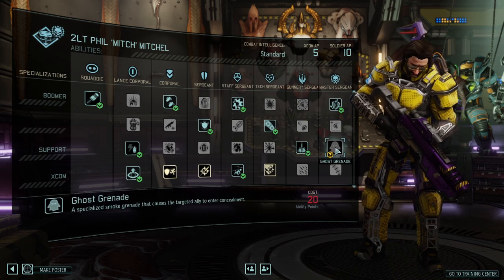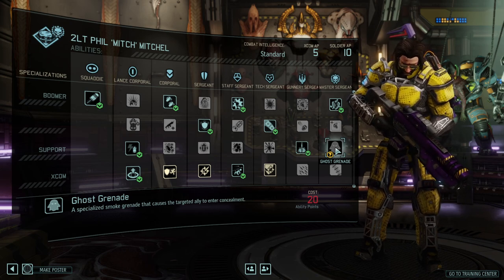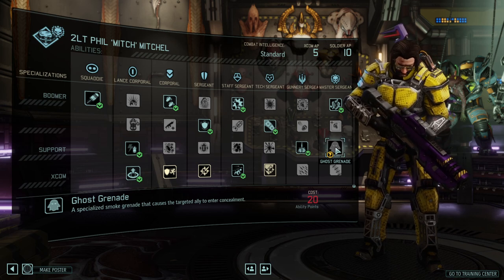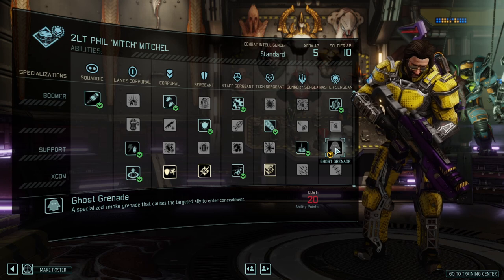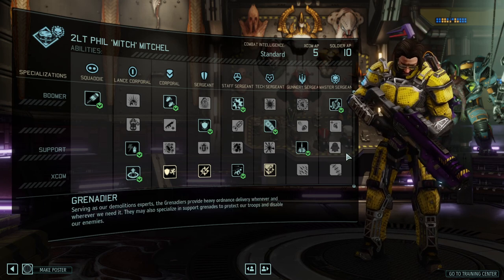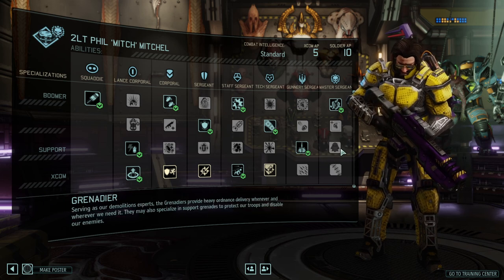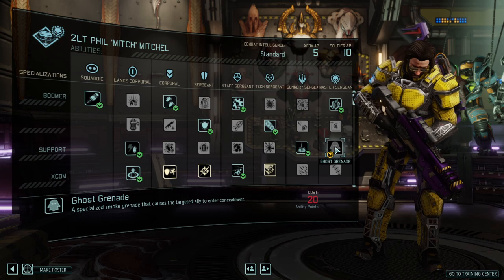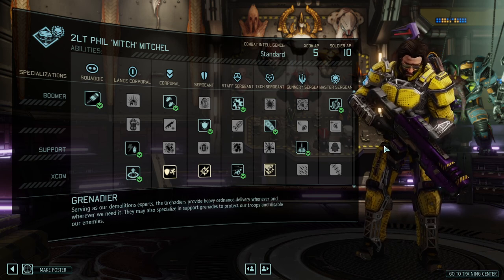Ghost Grenade is an absolutely fantastic ability, allowing you to target allies to re-enter concealment. I personally don't use concealment that often, but there's a great mechanical collaboration between this and Reapers, Shinobis, and so on — so it's definitely a good ability.